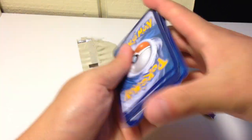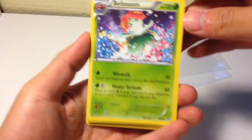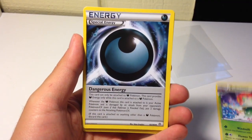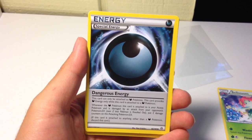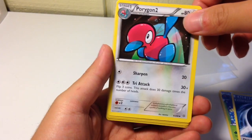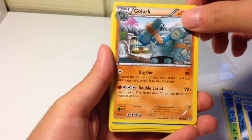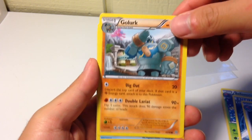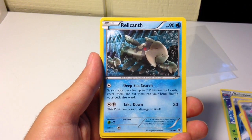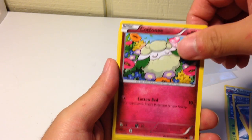Alright, let's see what we have. First is a Blissey, then a regular special energy — ooh, Porygon 2! He's actually one of my favorite Pokémon, all in black and white — it was so cool. Then a Relicanth and a Cottonee.